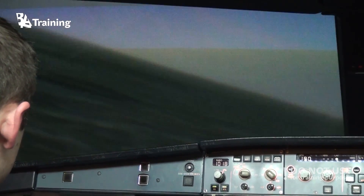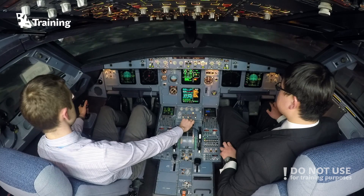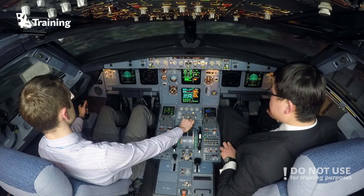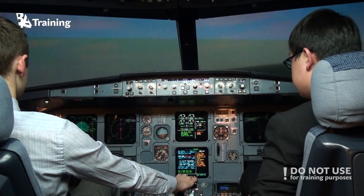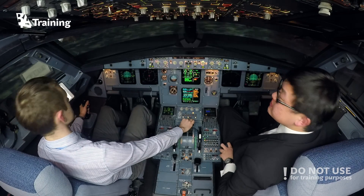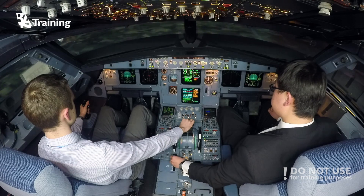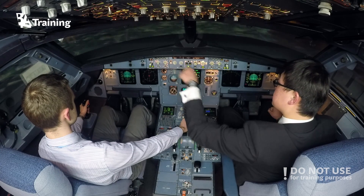Let's see if we only have slats. Only slats, all right. And then flaps 3 is on. Localizer is captured. Wait for glideslope alive, and then we'll continue. GPWS Apple off. Glideslope is alive. Flaps 2. Flaps 2. Speed check. Set speed 160. Reduce speed to 160. Glideslope captured.